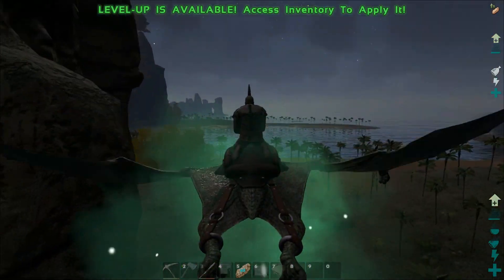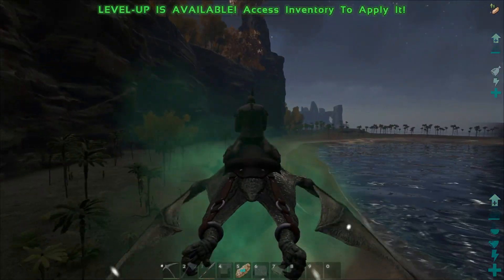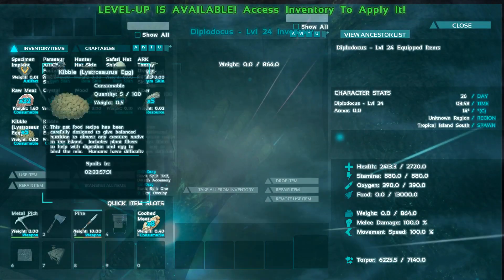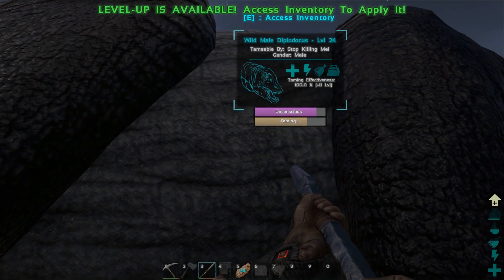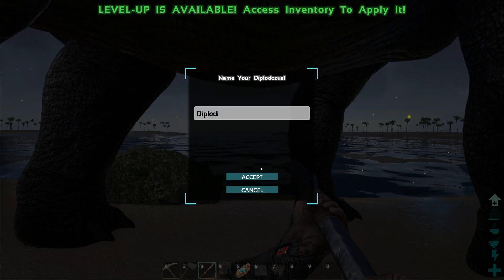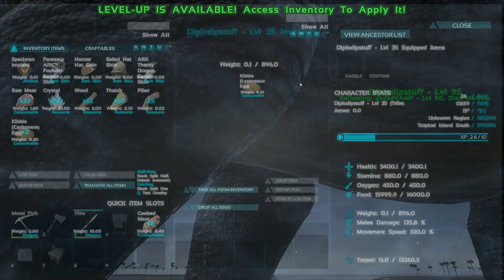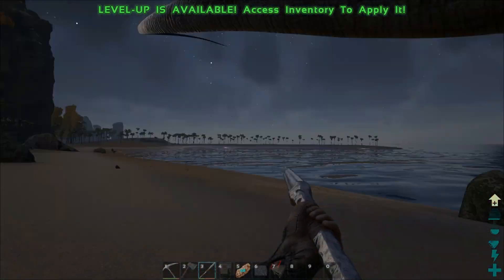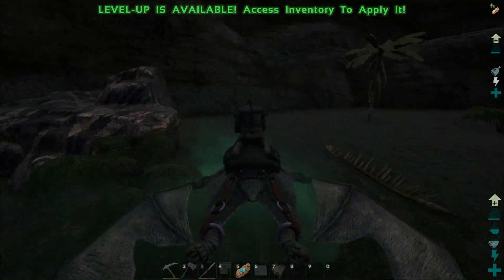Hopefully that alien doesn't kill my new Bronto. Should we name that Bronto? I'm going to have to get back to that one. Alright, this guy seems okay — doesn't look like he was hurt. These guys like Lystrosaurus kibble. And he's up! Diplodocus. And he can carry 896 pounds — that's garbage, I can almost carry that much. Well, I happen to see this little metal vein right here, so we might as well fill him up a little bit.